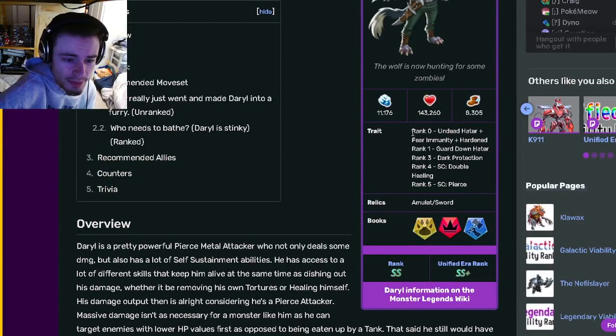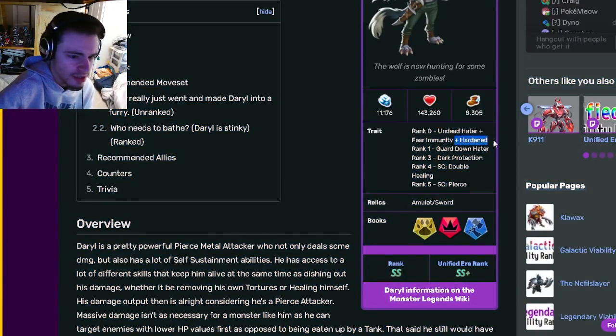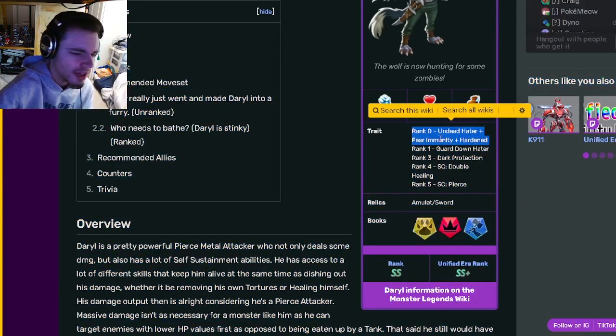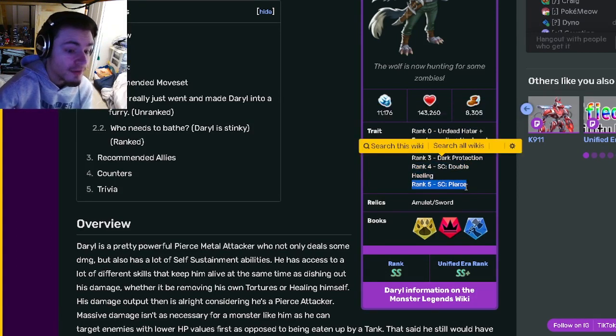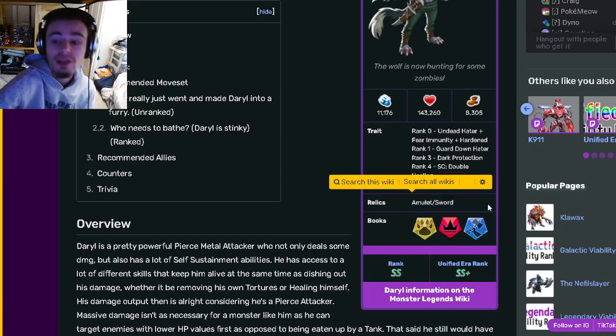Daryl's traits are the average Walking Dead traits up here, which are Undead Hater, Fear Immunity, and Hardened. All of the Walking Dead monsters have that at rank 0. At rank 1 is Guard Down Hater, at rank 3 Dark Protection, at rank 4 Double Healing, and at rank 5 Pierce, which is very, very good. His relics are Amulet and Sword.